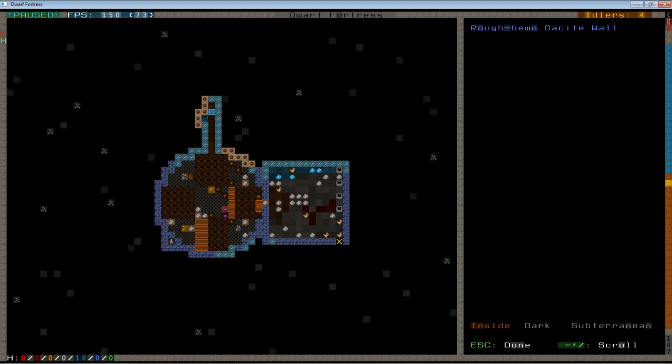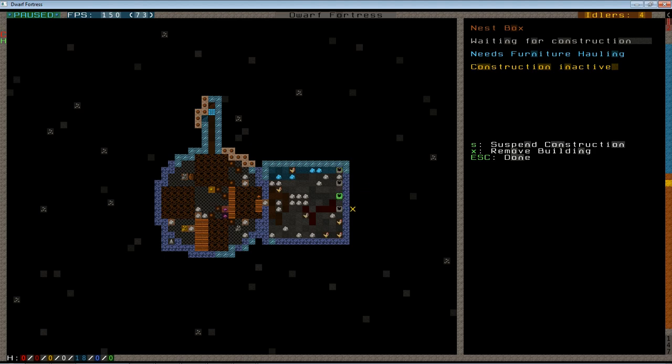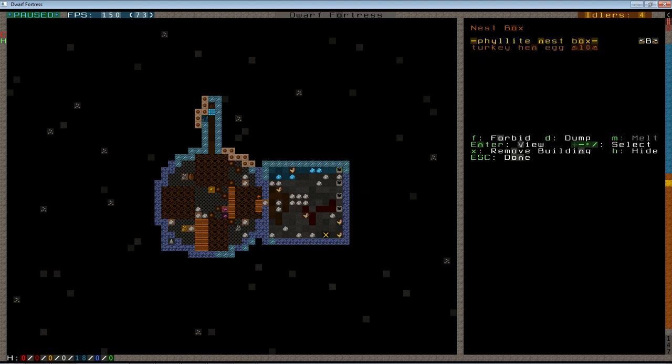Our dwarves have started getting the nest boxes up and running. Here's a nest box with turkeys that have adopted it — you can see them sitting on it. If I look at the contents, you'll see eggs. Right now I don't have any stockpiles set to take eggs, and I want that to be the case because I don't want my dwarves to harvest these eggs — I want them to hatch. With no stockpiles currently taking eggs, that will happen. If your stockpile does take eggs, go to the nest box, hit T to see the contents, scroll down to the turkey egg, and hit forbid. The little curly braces tell you the egg is forbidden — your dwarves won't touch it, it will hatch on its own. Even if I added a stockpile that took eggs, those three batches would never get harvested because they're forbidden.